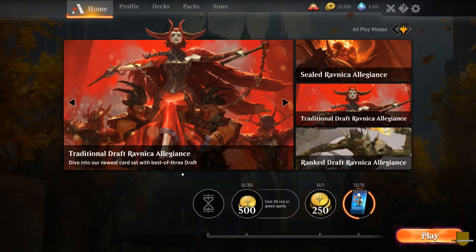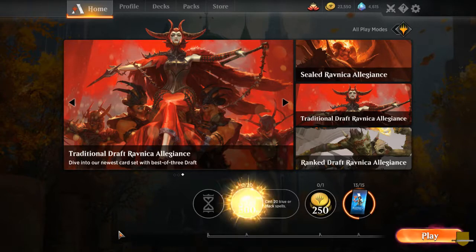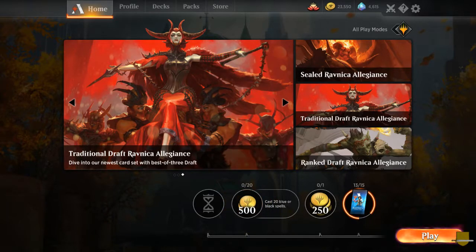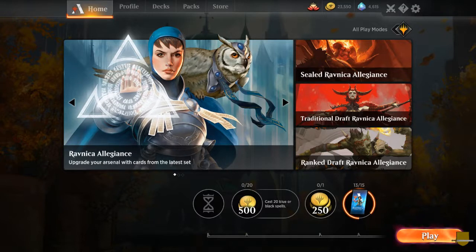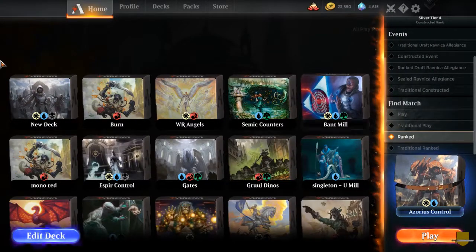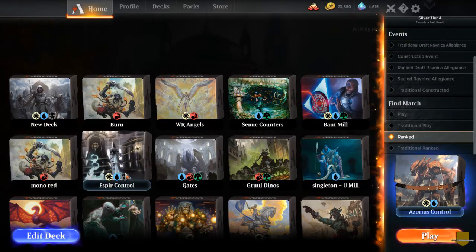We're gonna go ahead and see what we got. It's only 500 gold so let's see if we can flip that into 750. I'm gonna get some blue-black spells, so we'll jump down to our decks. We need blue and black — the blue-black that we were playing with.